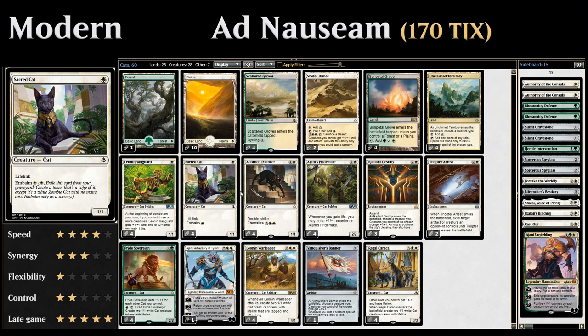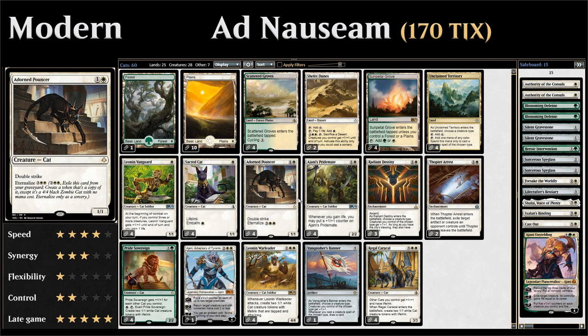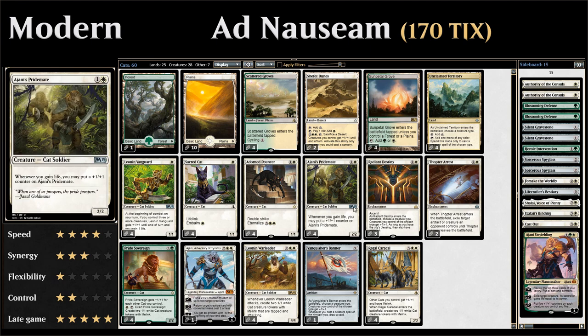We also have four copies of Sacred Cat, a 1-mana 1/1 with lifelink that also has embalm for a single white, letting us exile it from the graveyard to make a 1/1 cat zombie token. And four copies of Adorned Pouncer, a 2-mana 1/1 with double strike that we can eternalize from the graveyard for 5 mana to make a 4/4 zombie cat with double strike.